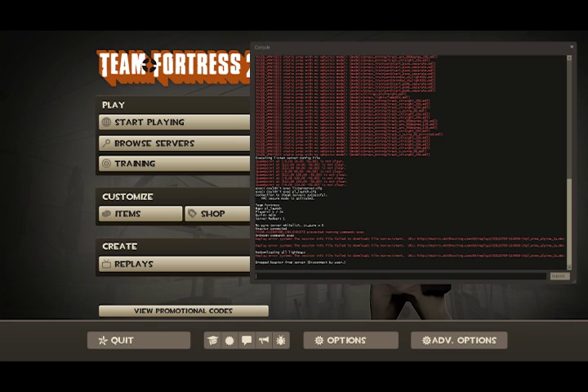First thing you're going to do is open your console. You can enable that through your options menu if you haven't yet. Then you hit the tilde key. And you type 'map' and then your map name. In this case my map name is PLLaunch.